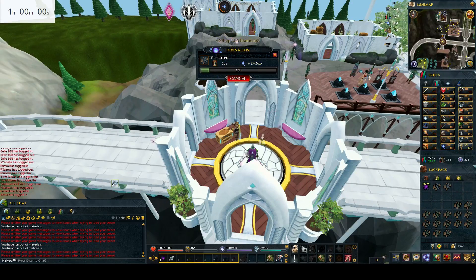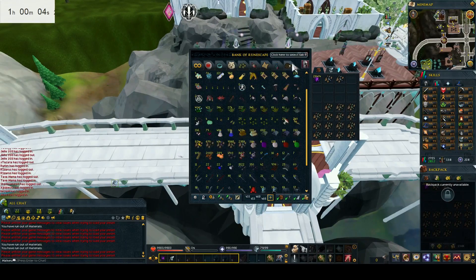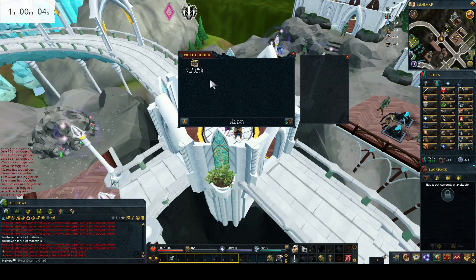That's the hour done — I instantly stopped as soon as it hit the time. I managed to make 2,265 runite ore in an hour with testing loads of different methods. Some of the methods were 15 seconds per inventory, which were really bad. The one I showed you is 10 seconds per inventory, which is absolutely insane. This means I made around 7 mil in this hour as I bought the adamantite ore for 7 GP under mid and the incandescent energy for 8 GP over mid — only 1 GP over mid — and sold my runite ore for 2 GP under mid, making around 7 million GP in profit.